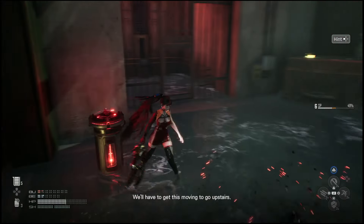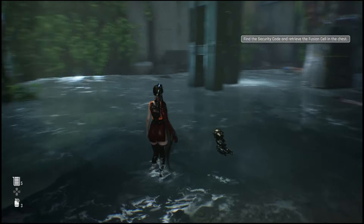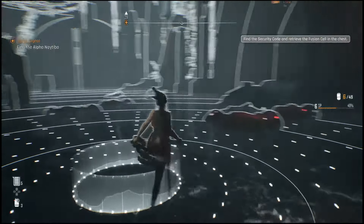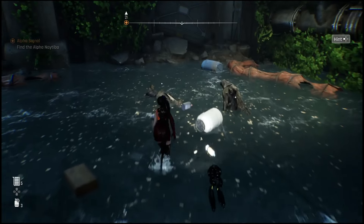Yo, what is going on everyone, Guiding Light here back with another quick Stellar Blade guide. This one I'll show you guys how you can find the fusion core in order to get the security code. Basically what you'll have to do is you're going to be stuck in this room and there's no way to power the gate.